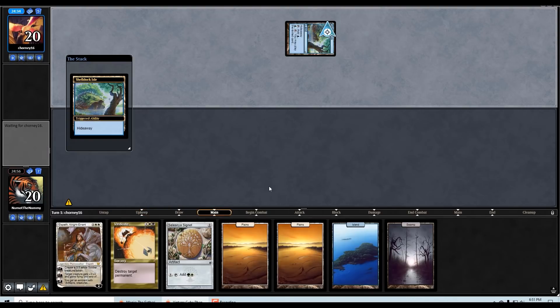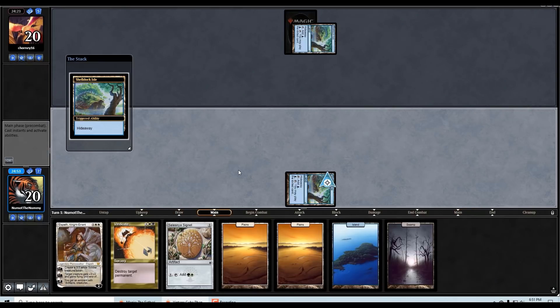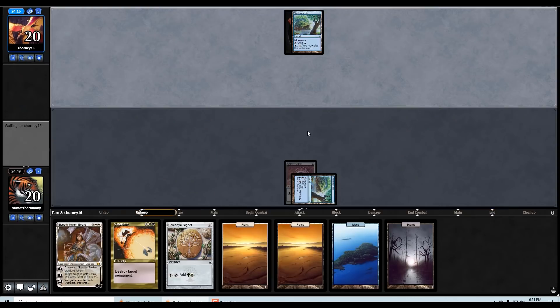Shelldock Isle from the opponent. If they're playing a more control deck, we could just Vindicate the Shelldock, saving us a lot of headache later on. Oh, speaking of Shelldock Isle — I guess we'll play our own. And three lands and a Signet — okay, well, I'm glad we're not drawing those anymore. That tells us our opponent wasn't in the same draft as us, so who knows what they have.